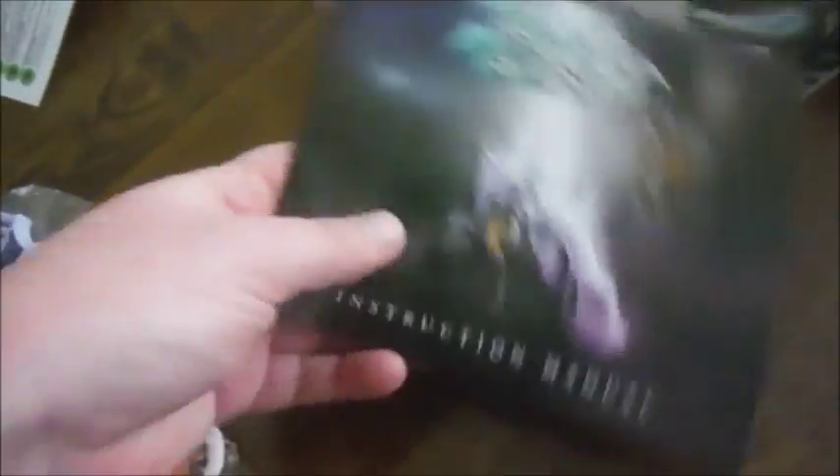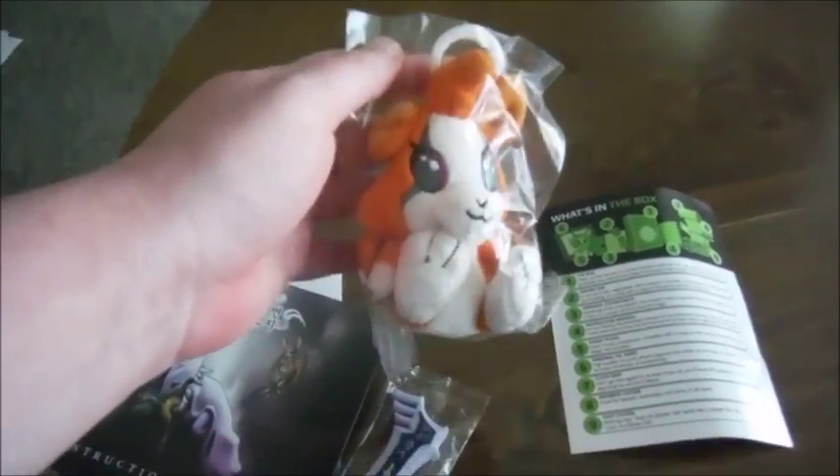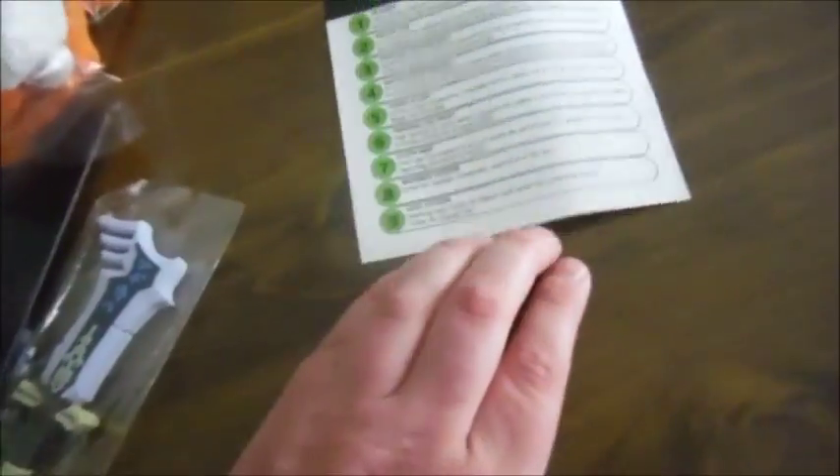The instruction manual. Hey, a Fidget plushie — so cute! The original cell print — very pretty. And the clock map, if I can get that open to show it off. Very lovely.